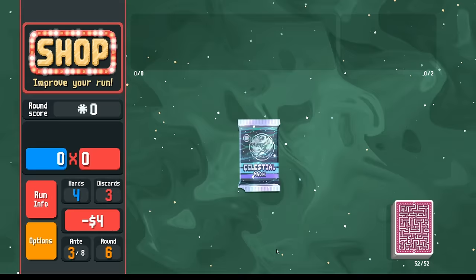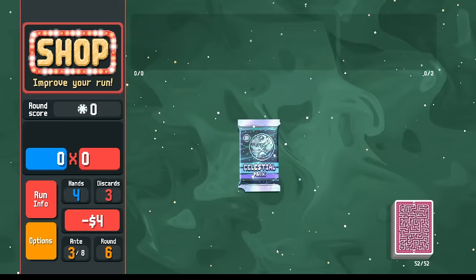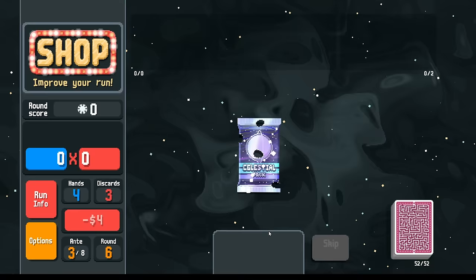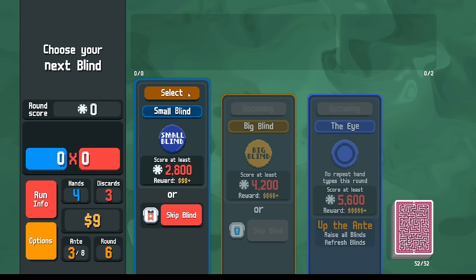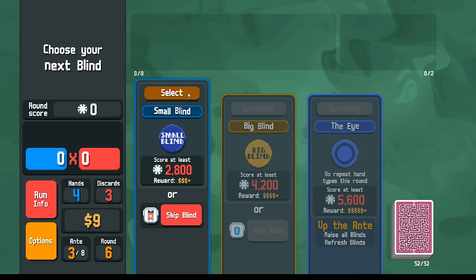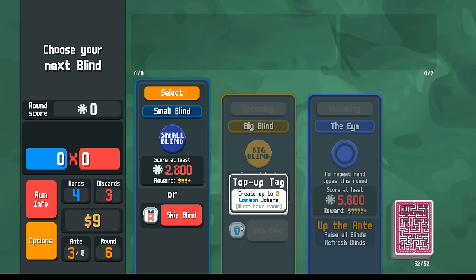How about these celestial packs? Neptune is great too. Yeah, another Neptune card. I do want the boss reroll voucher, so let's see if we can save our money. There's the top-up tag.